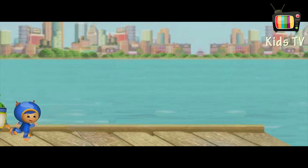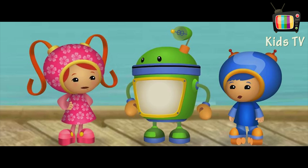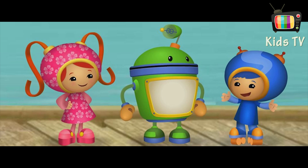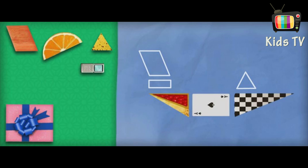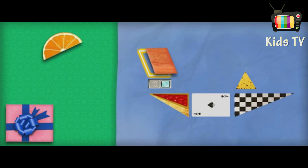Uh-oh! There goes the Shape Bandit, he's getting away! That tricky Shape Bandit! We need to build something that will help us speed across the lake to catch him! I'm on it! Here comes the blueprint, and here are more objects from my bot-bot-bot-a-mat! A speedboat! Let's do it! A triangle — three sides and three angles! Way to go! A rectangle — two long sides and two short sides! Good job, Umi friends! A parallelogram! All we need now is Super Shape!